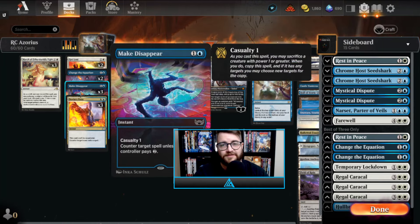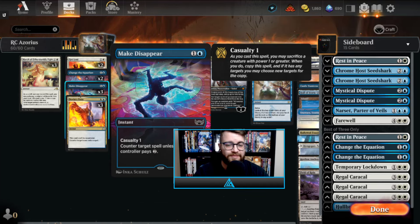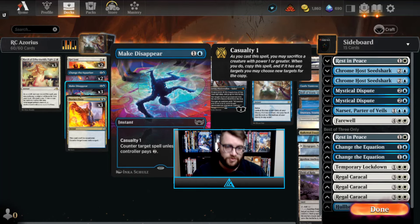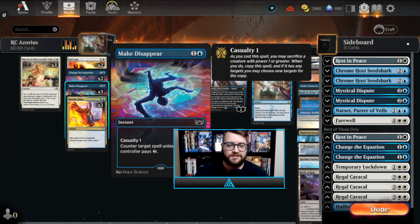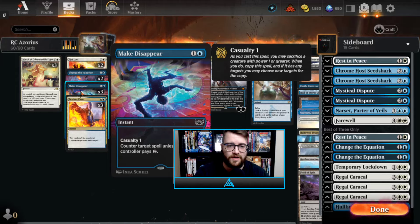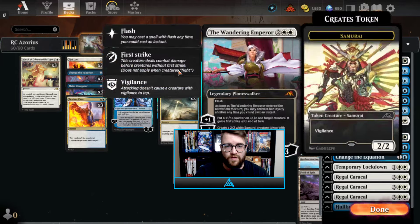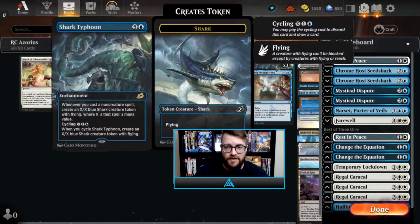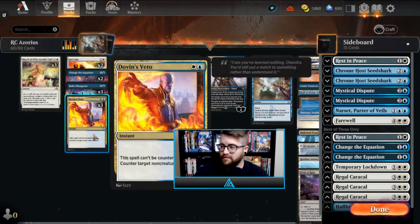Moving on, we have Make Disappear, which is excellent in the early game — this is basically our Mana Leak in this format. Of course we don't have actual Mana Leak, so we have to deal with Make Disappear, but it's still a fine card. It synergizes very well with the Wandering Emperor and the shark tokens that we make from Shark Typhoon.